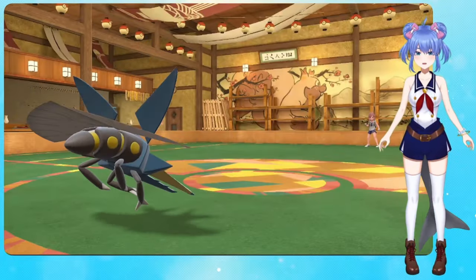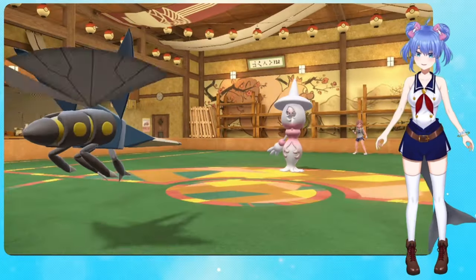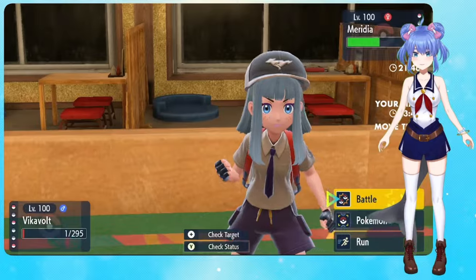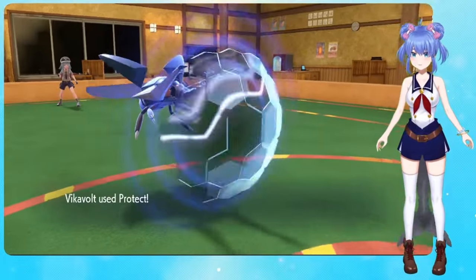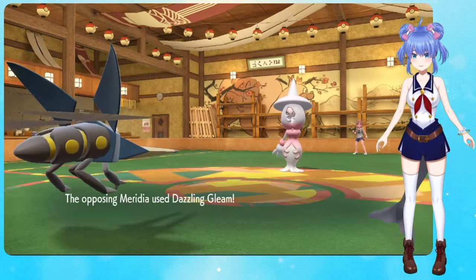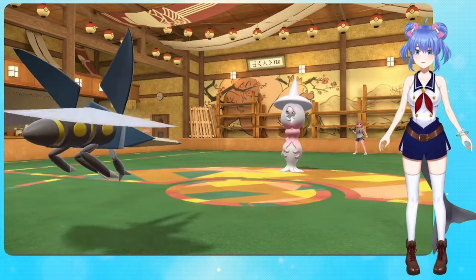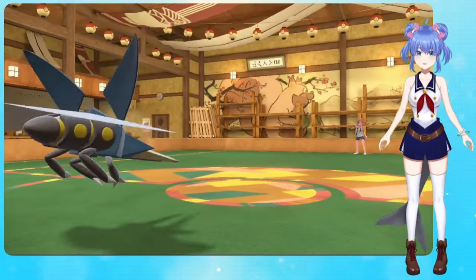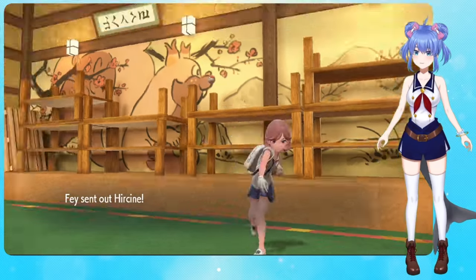Yay! Okay, so that's two — Vigavolt gets two. Okay, I don't have this. Oh, you're gonna set up Trick Room again — you're getting ready. We have one more turn of it. Okay, so if you are going Trick Room, I will go first. All right, excellent. I don't know how I'm gonna kill this thing, though.